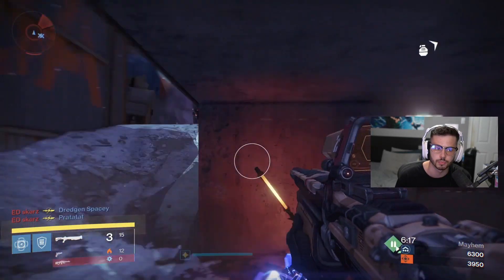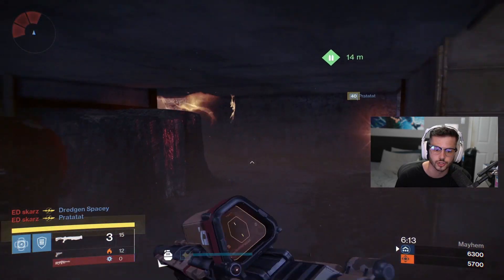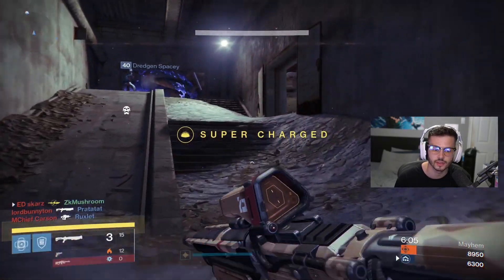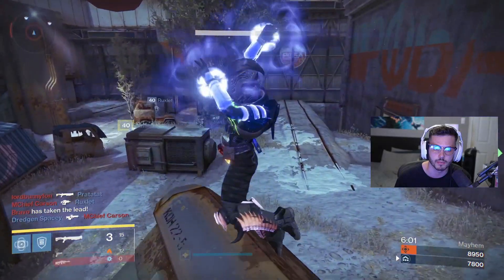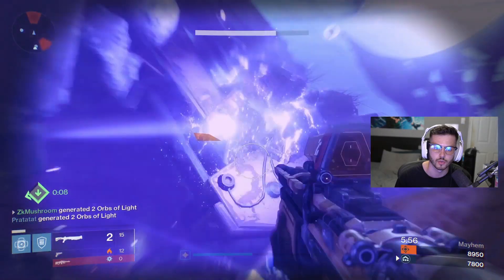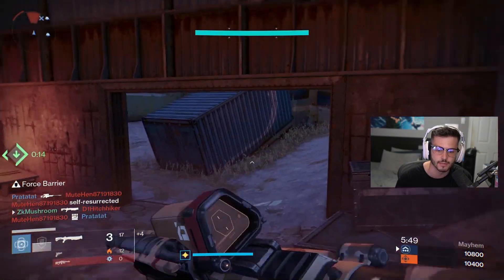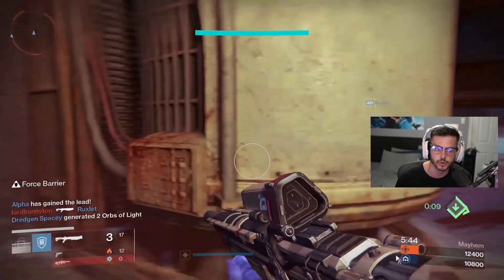Everyone's going to start popping supers — Nova Bombs left and right. I remember playing Trials when we didn't have special ammo rights but everyone started using this gun and just pushing you non-stop. He saw me for sure. Is this a friendly? I thought it was a friendly tether but it didn't stun this guy. My bubble — want to fight? I can't see anything. The FOV is so bad in this game.